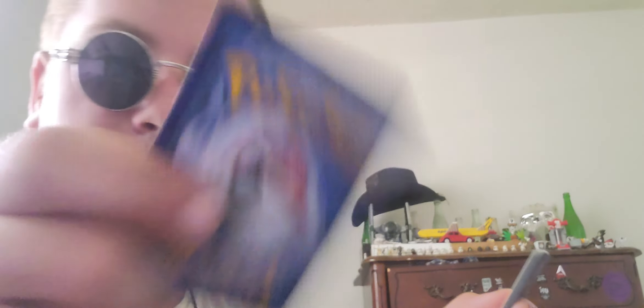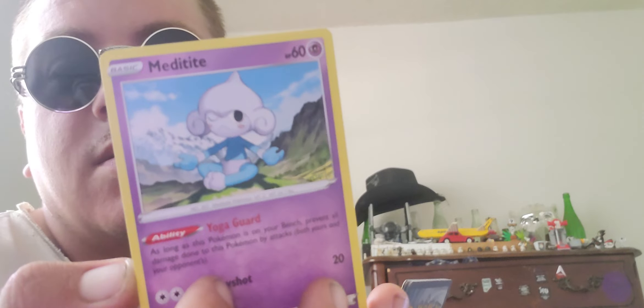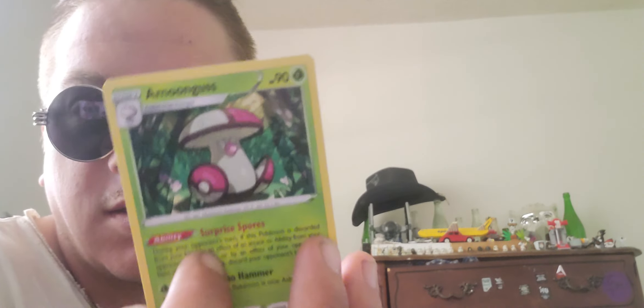First off we got a Murkrow. We got a Mawile - anyone remember this one, always giving what's-her-face a hard time. Got a Metagross, a Durant, a Ralts. Got a holographic Professor Laventon trainer card. And a Munchlax, a trainer Brandon card, an Altaria, a Dark Energy, and a Lanturn. Pretty good, pretty good.